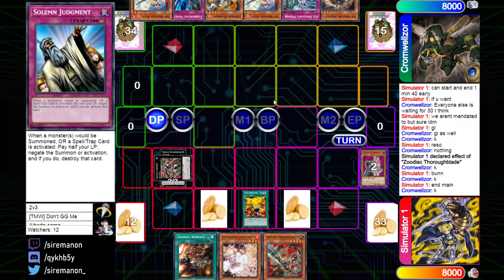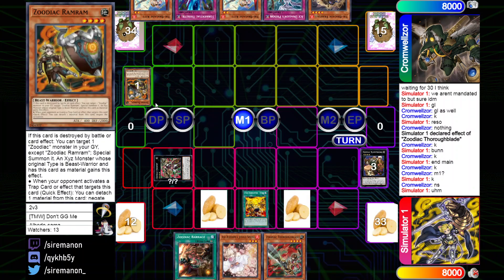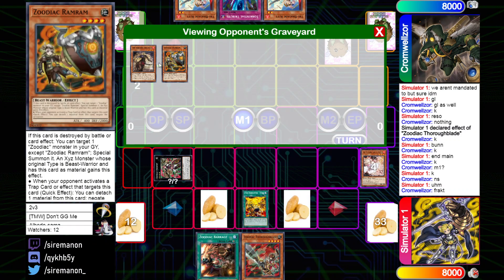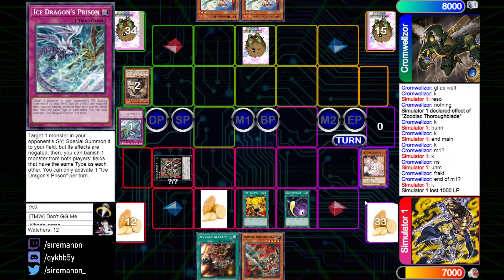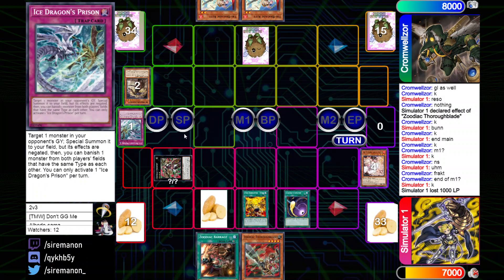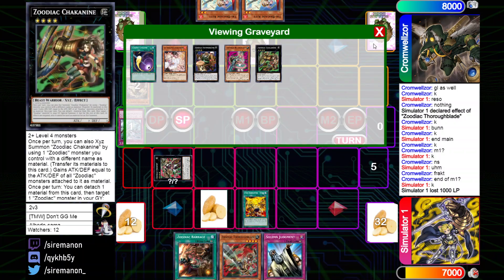After a pass, the top deck for Tribrigade Zoo is another copy of Kit. Not ideal, but they're going to start by normal summoning Ram Ram instead. On the summon, Dryden pops the Ram Ram — they don't want to burn Judgment too early and they don't want Zoos coming down. Fractal is going to pitch itself to send a copy of nothing, because it gets Ash'd. That was likely going to send Nerval to grab Keras so they could extend, but Ash curtails that. They set two back row and pass. On Enphase, they Cosmic Cyclone the Ice Dragon's Prison — I like it in this matchup, hitting it on the Enphase since these are all reactive traps. Then the top deck for turn is a second copy of Solemn Judgment — quite solid.